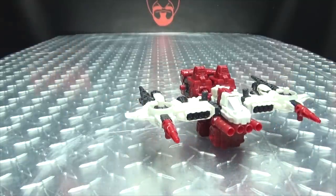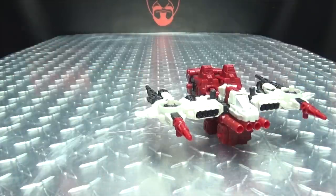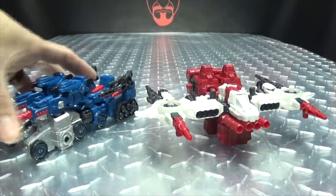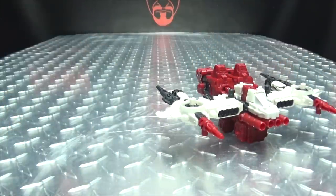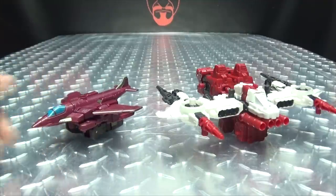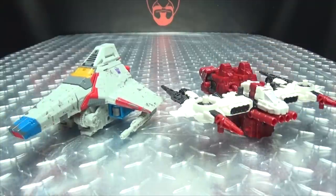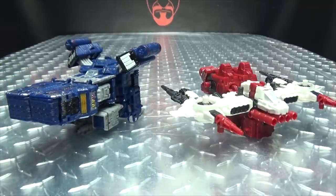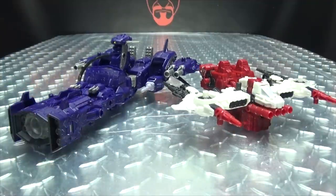For comparison, here he is with his wavemate Ironhide. Here he is with Prowl. Here he is with his fellow weaponizer Cog. And to compare him with the other flyers in the line so far, here we have Skytread's jet mode — he's half a flyer anyway. Here he is with Voyager Starscream, Voyager Soundwave, and with Leader Shockwave. So there you go.